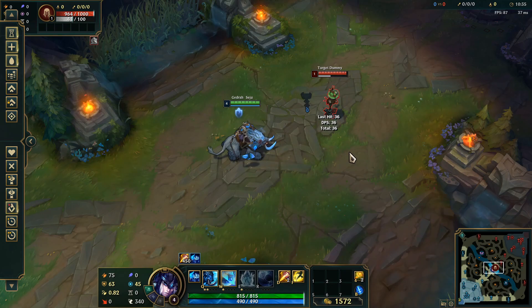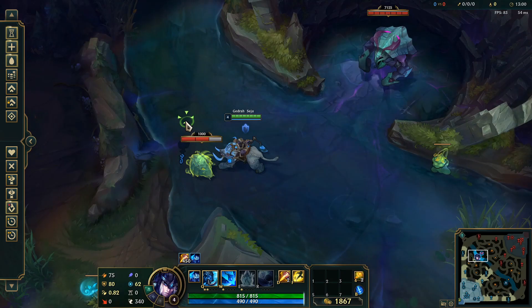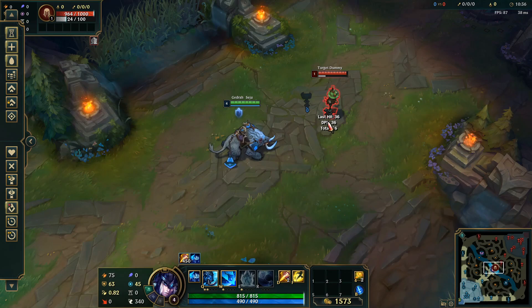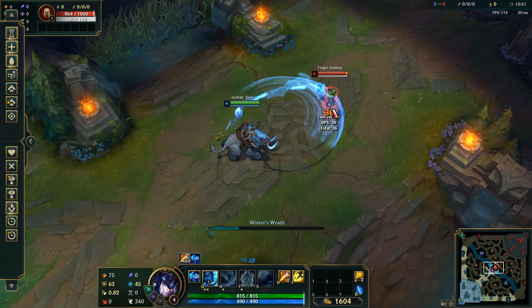Her W consists of two swings. The first one will move enemy minions and monsters, so you want to use it when you jungle with Sejuani to push the monsters to the next camp — it will save you some time. The second swing slows your enemies and it applies both on champion enemies and monsters. You want to use it to slow your enemy so you can apply your Permafrost stacks. Both swings apply Permafrost stacks.